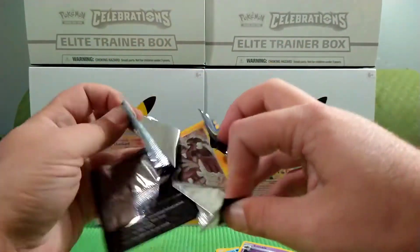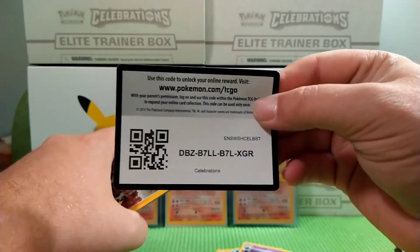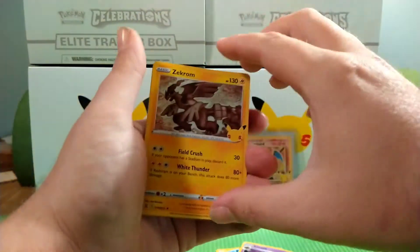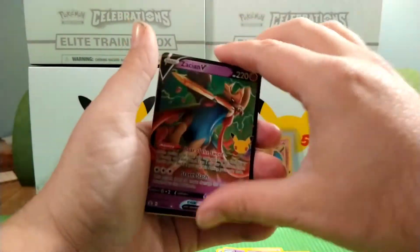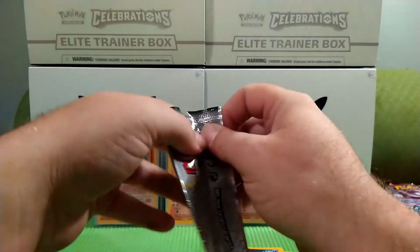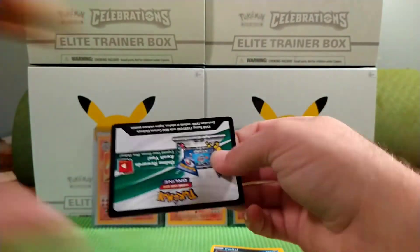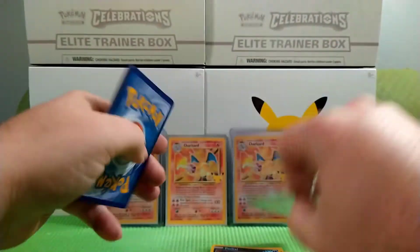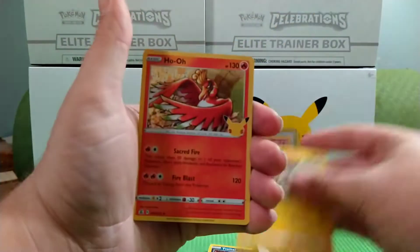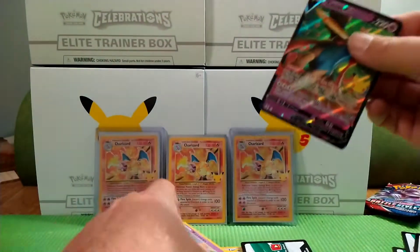What if we got a fourth Charizard? That would be crazy. We have a Code card, a Zekrom, a Cosmic, a Zekian V, and a Yavetal. We have a Code card, a Zekrom, a Ho-Ho, another Zekian V, and an Xernus.